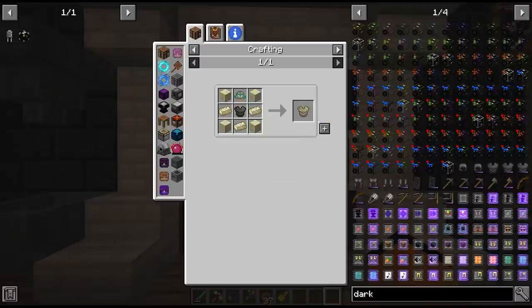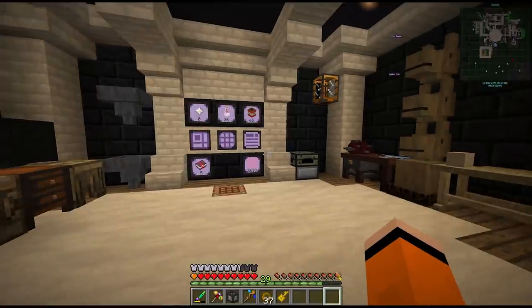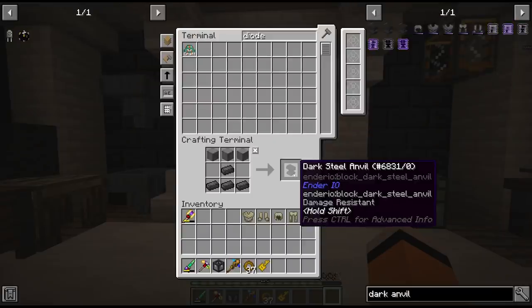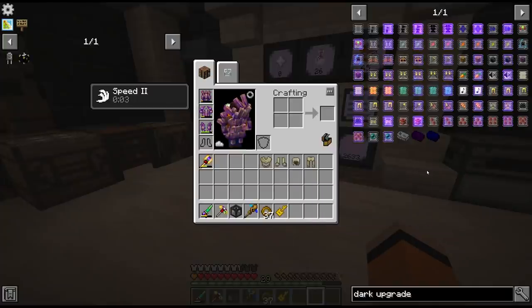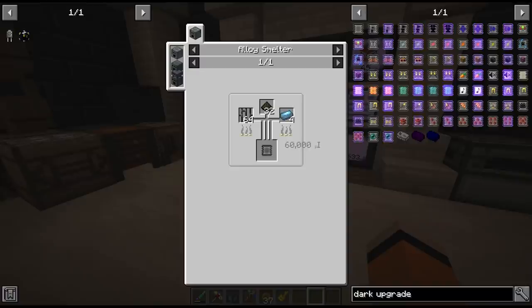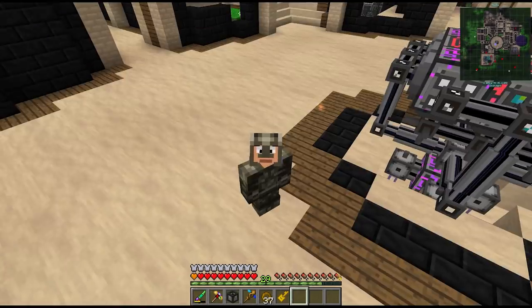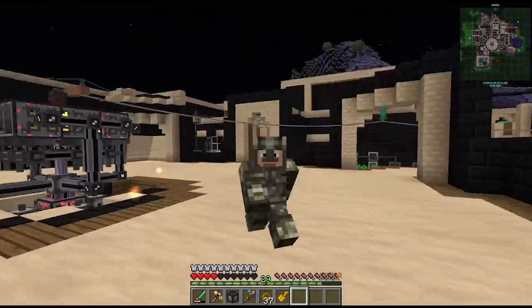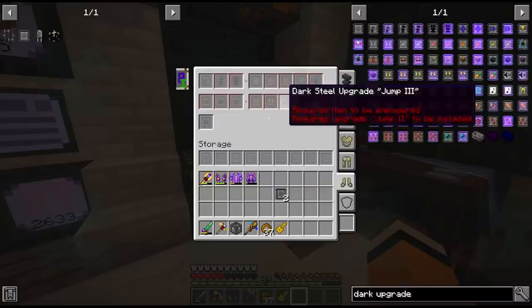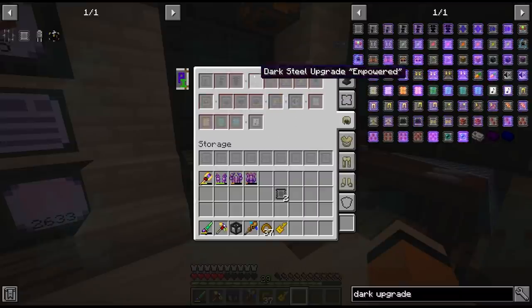It turns out we have enough materials to upgrade this to the full ender set as well. To upgrade it I think we need one of these dark steel anvils. There's actually quite a lot of upgrade options here in JEI, though the upgrade kits are not very cheap to be honest. I think it is worth investing in though. Oh that looks kind of derpy with the helmet on — I'm not sure I like that so much. Let's see about some upgrades. To apply any upgrades we have to have the empowered upgrade on all of them, so let's start with that.